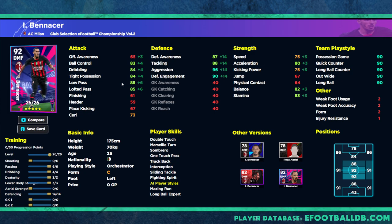Even though we've kept a lot of his offensive skills down, we still have 80 acceleration, 82 balance, 75 speed, and 83 stamina. Ball control, dribbling, possession, low pass, and lofted pass are all in the low to mid 80s. But the real strength lies in his defense.